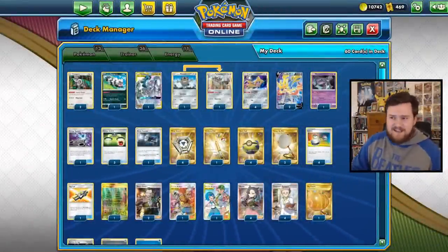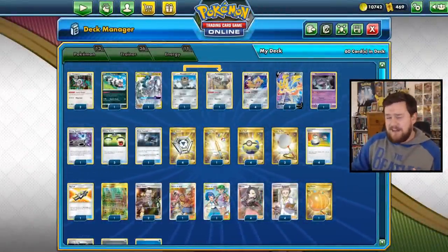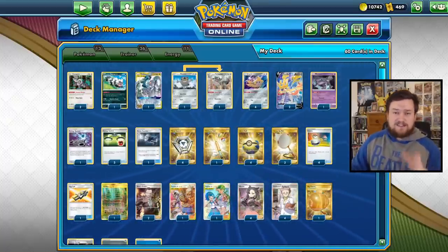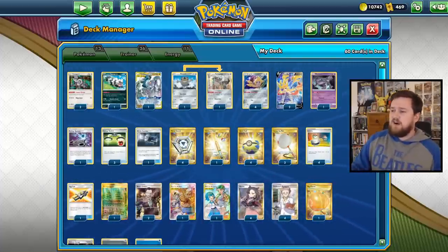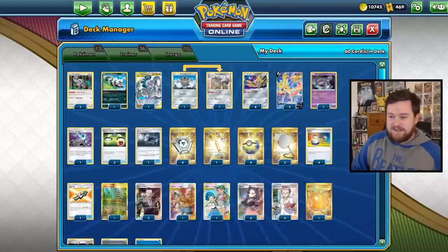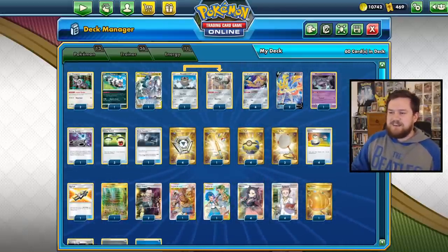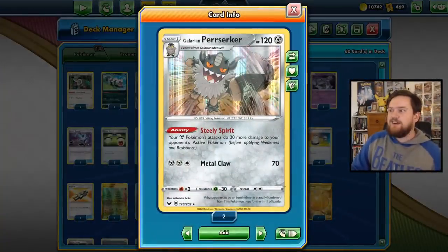All of the cards in the Pokemon section of this deck are really, really good. And even if you don't play ADP Zacian - which you'd be crazy not to, frankly, because it's incredibly powerful - even if you want to branch out to other decks, all of these Pokemon cards are absolutely competitive. So don't feel like you're wasting slots just because you're getting the Galarian Meowth Berserker line - it's pretty good.